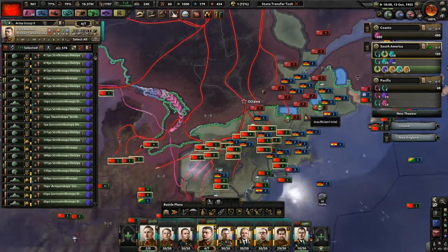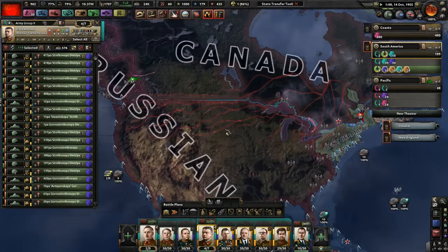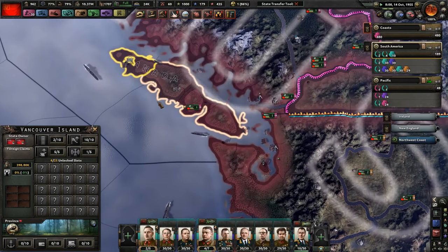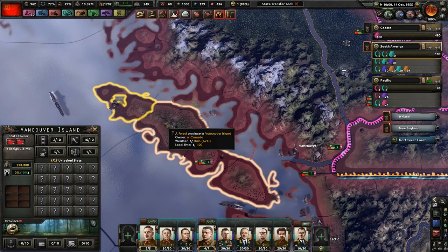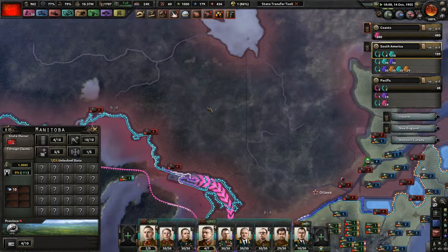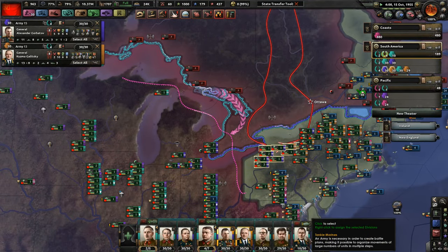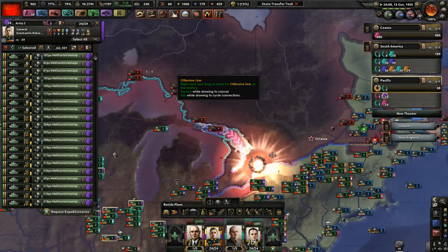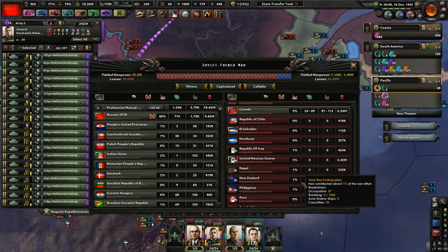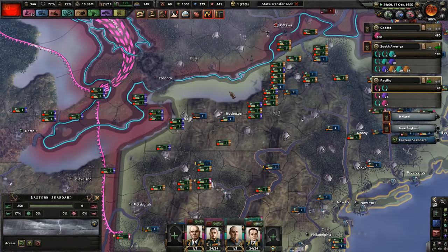Everyone literally in the Allies has capitulated except Canada. Canada, you are gonna get walloped so hard right now. Everyone make it over here — take Ottawa, take Montreal. We already have Quebec. There's Vancouver on the left, British Columbia. I'm thinking something really bad — I really want to nuke it. Southern Ontario — there we go. Sorry if you're Canadian, but not really.